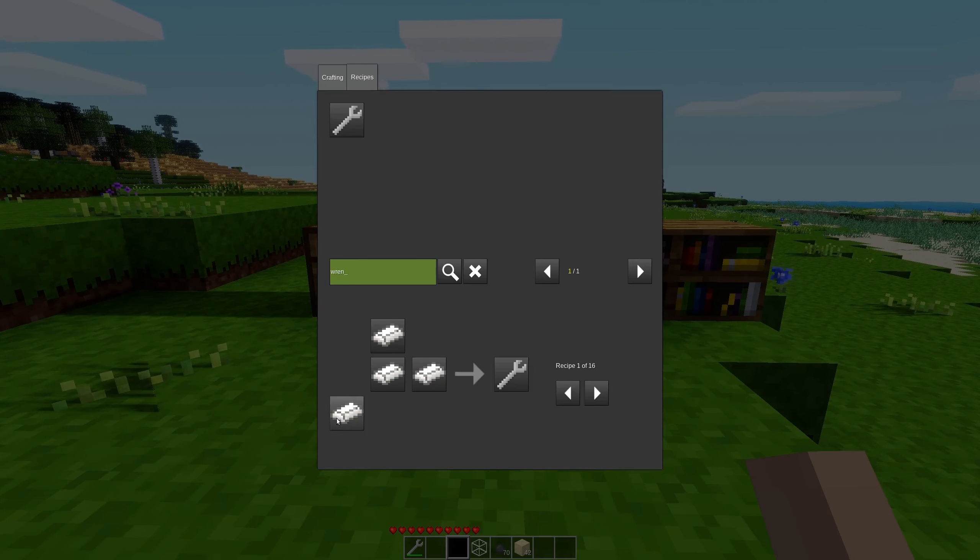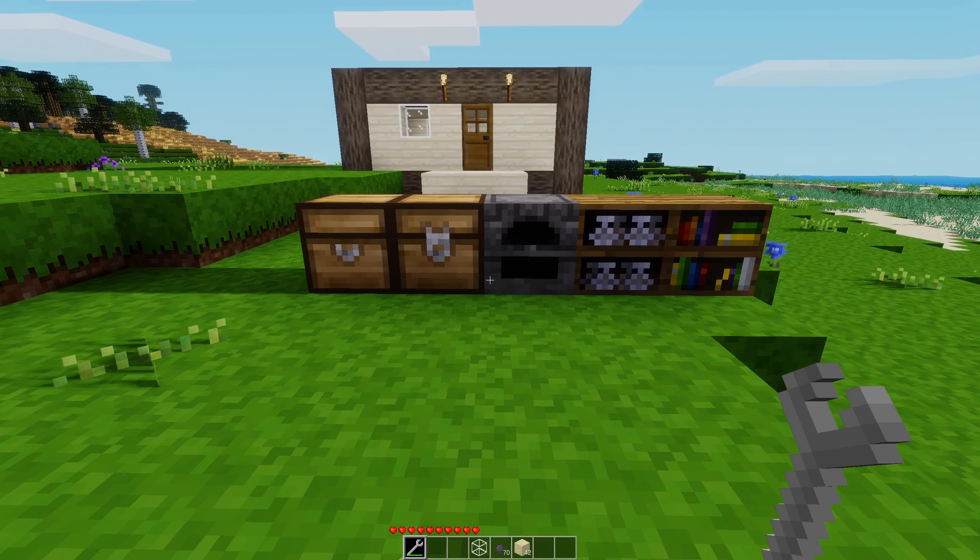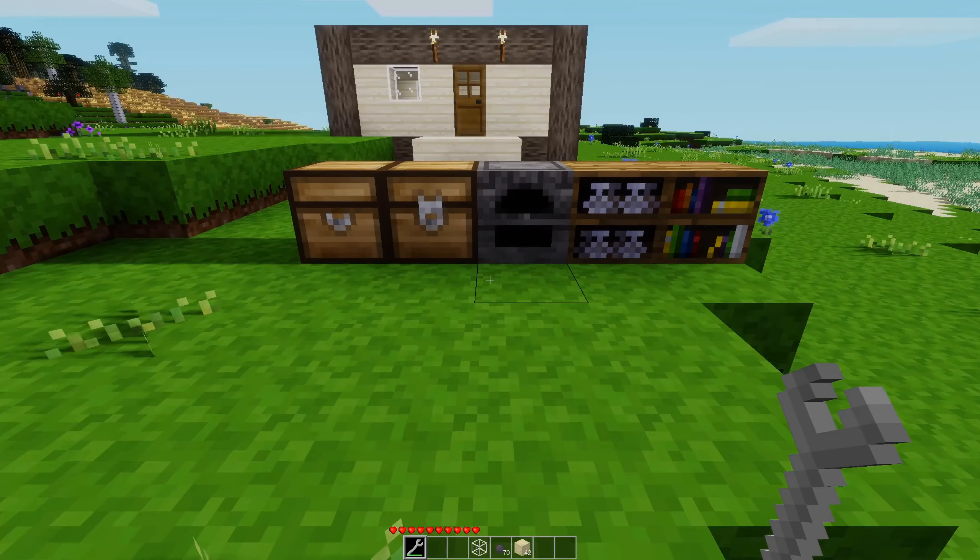To craft it, you're just going to need yourself some steel ingots. Or a steel ingot with colored wool — what? I'm assuming you can color the wrenches, and it must be using hardware coloring, which is why it doesn't show any different in the crafting inventory there.